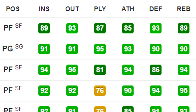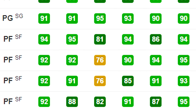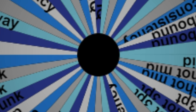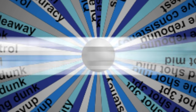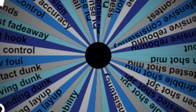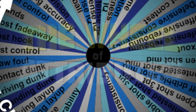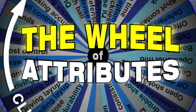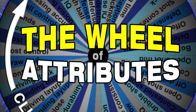Today, we will be taking every single NBA 2K19 attribute and putting them all together on a wheel. We will spin this wheel 13 times for 13 players to form the ultimate MyTeam. I bring to you the Wheel of Attributes.